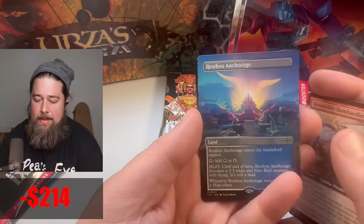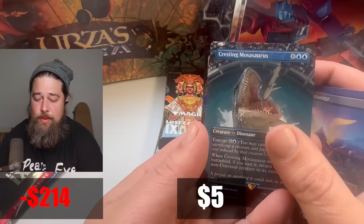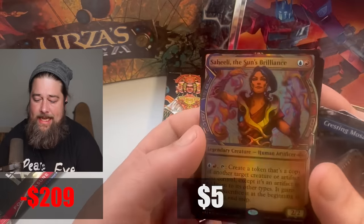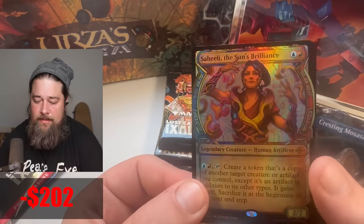Restless Anchorage — maybe the best of the creature lands, I would say. Cresting Mossasaur, and ooh — Saheeli. Saheeli Sun Brilliance. It does look nice in foil. You can see the shimmering of Saheeli.